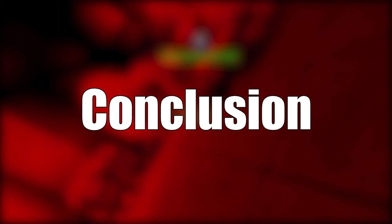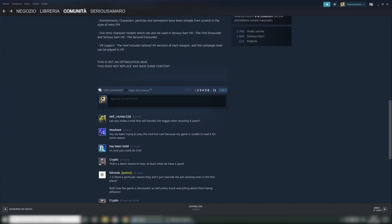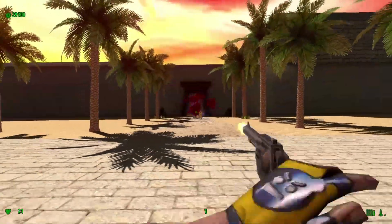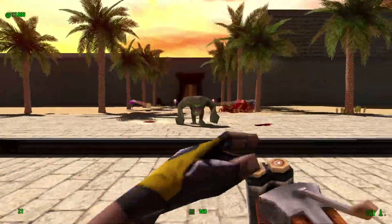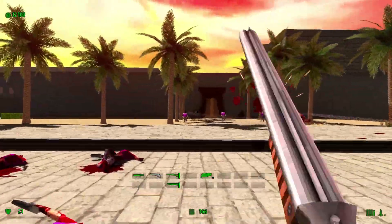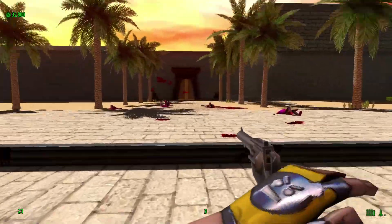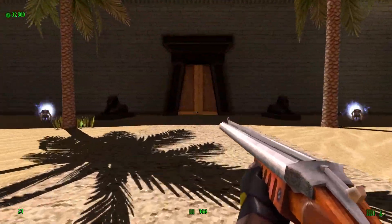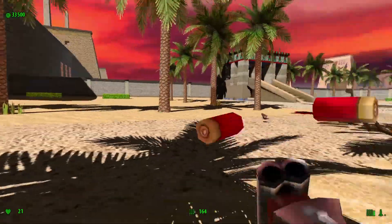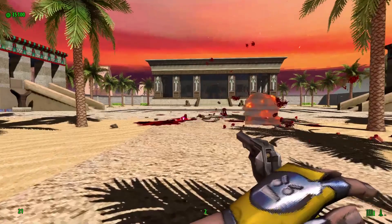As always with this series, the link is in the description for the mod download — simply subscribe by pressing the button. No additional mods are required and you only need a copy of First Encounter and Second Encounter to play. Remember to rate, comment, and express your feelings in the mod's comment section to give feedback to the creators, but keep in mind that modders are not paid to do this — they use their free time to create cool things for the community. Don't be harsh if you disagree and be polite and constructive with your criticism. Thanks for watching, I'll see you next review, and feel free to suggest mods you want me to cover. Stay serious, bye!